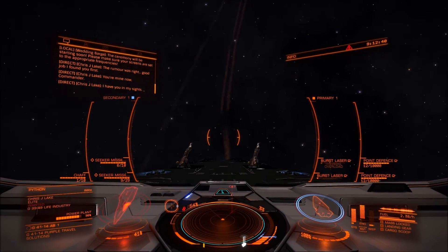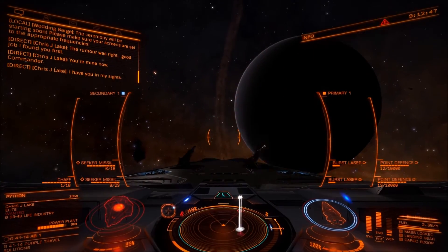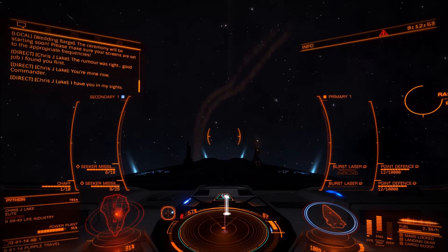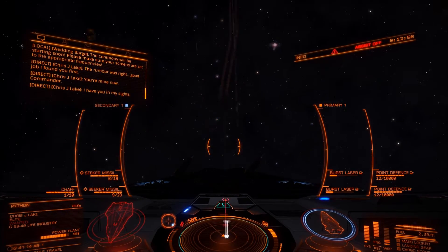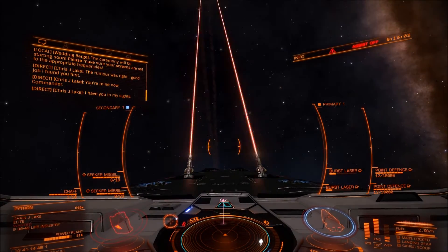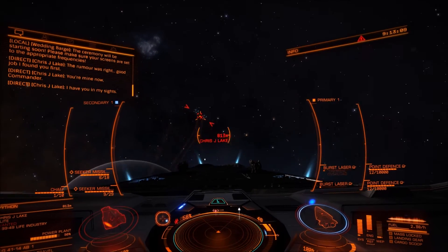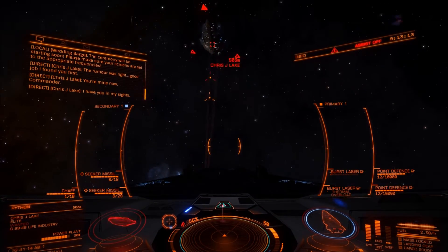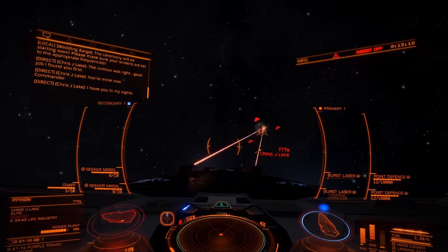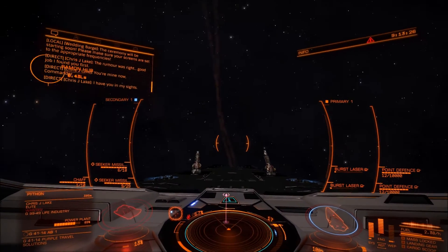Here I continue to destroy the Python using secondary weapons like burst lasers and some seeker missiles I'm trying out. I'm still on the fence about whether seeker missiles are worth it — maybe dumbfire missiles are a bit more capable because you can just spam them. Seeker missiles need a lock, and for a big ship like an Anaconda it's sometimes tricky to get a lock on target, especially at close range where you lose it very rapidly. But this video isn't about seeker missiles — that might be another day.